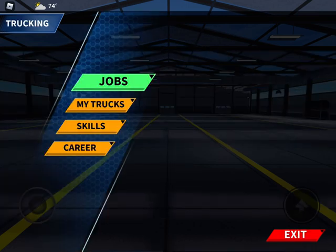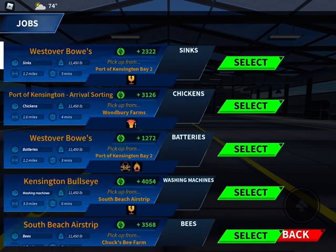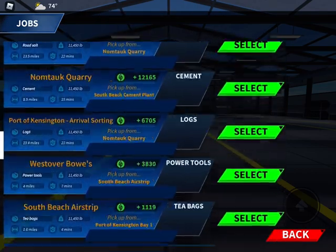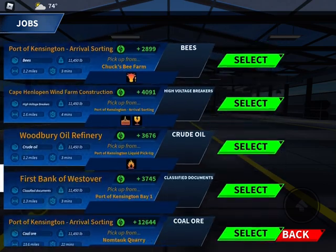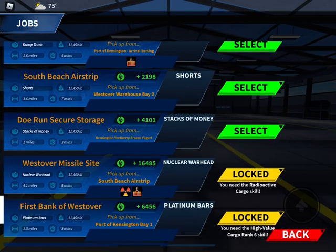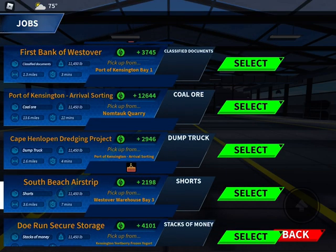That's all you gotta do. Now you can go into Jobs and haul the high voltage breakers and the dump truck. I'm going to show you guys what the dump truck looks like.